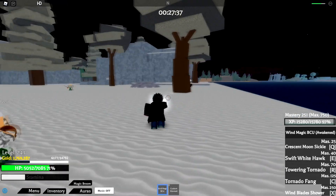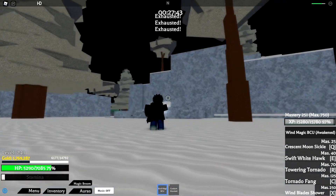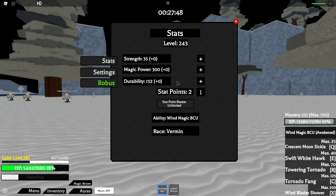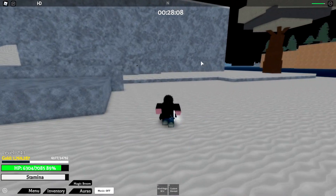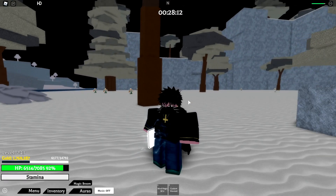I wish I had PvP clips — I was stunning viewers and just ending them. Here are my stats: I put most of my points into magic power. Magic power doesn't affect strength, so if you're a strength build take those points out. For Wind Magic, put your points into magic power and durability and you should be good. This is a great grinding fruit and great for PvP — I highly recommend it.